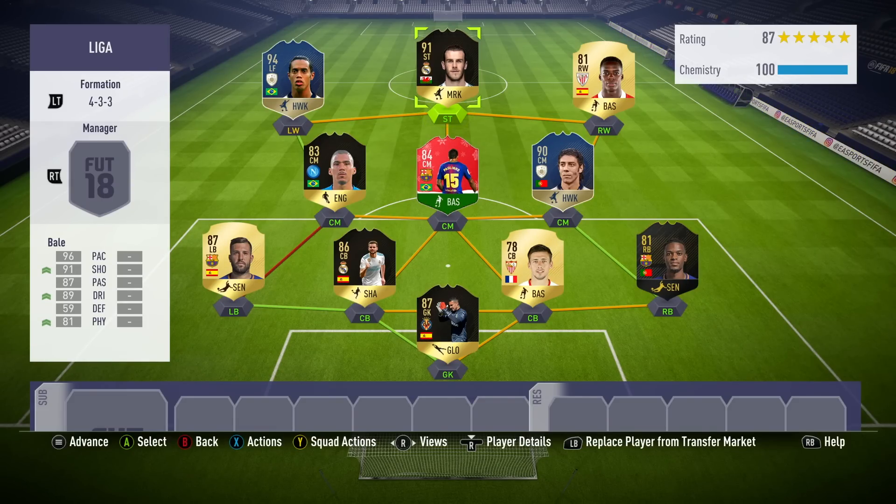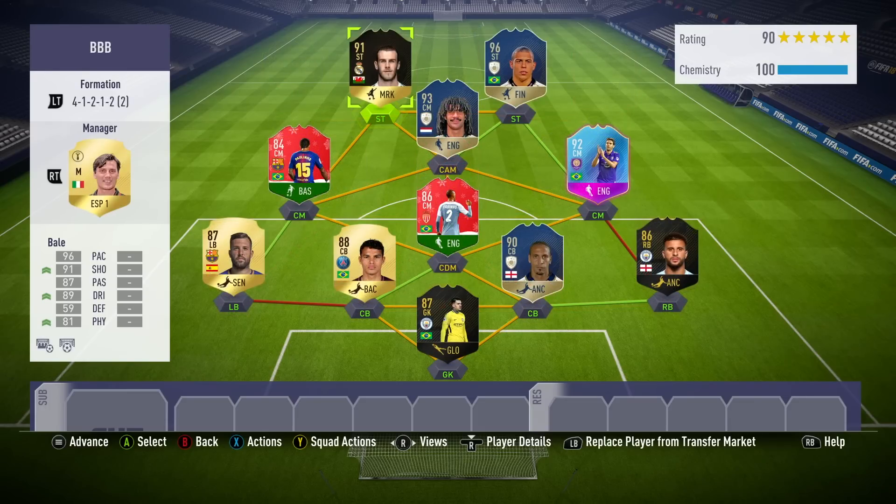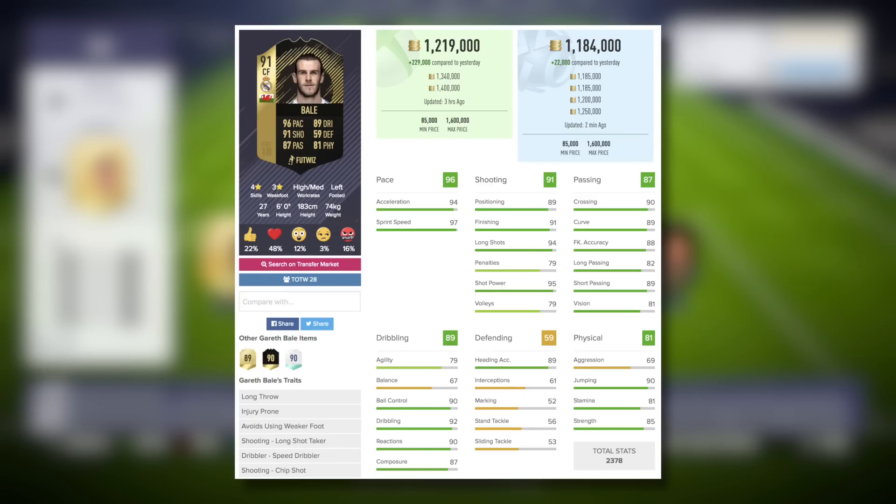Here are the two teams I have got for you today. The first one, he plays as a lone striker in a 4-3-3, with the likes of Prime Marek Hamsik and Ronaldinho in the squad as well. And then a slightly more mega team — I like this one a lot. He plays — just take a look at that front three, it's pretty insane. We have Gullit at CAM, Prime version, and then Prime R9 up front alongside Gareth Bale, who plays left striker in the 4-1-2-1-2.